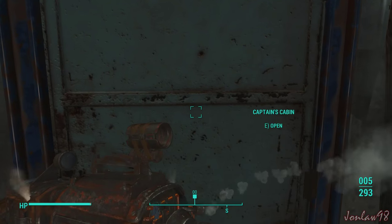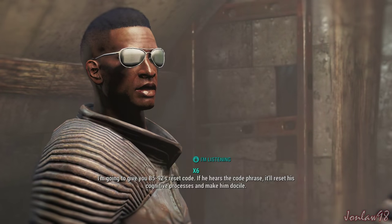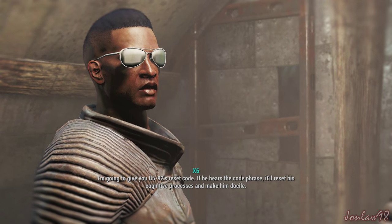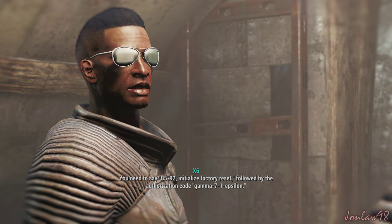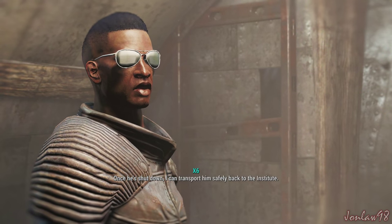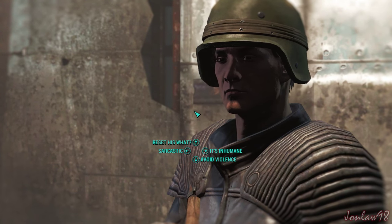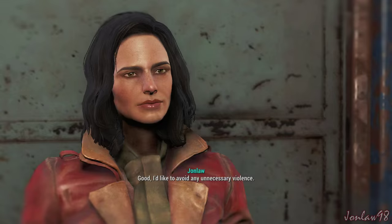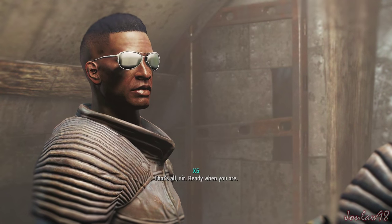Alright, we're in. Let's go to the captain's cabin. Hold up a moment, sir. There's something important I need to tell you. I'm going to give you B-592's reset code. If he hears the code phrase, it'll reset his cognitive processes and make him docile. You'll need to say 'B-592 initialize factory reset,' followed by the authorization code 'gamma-71-epsilon.' Once he's shut down, I can transport him safely back to the Institute. I'm not going to remember that.